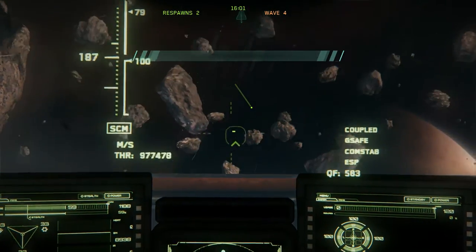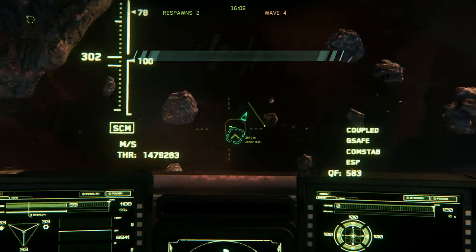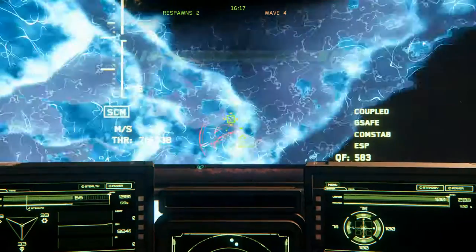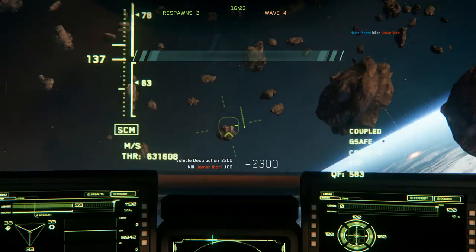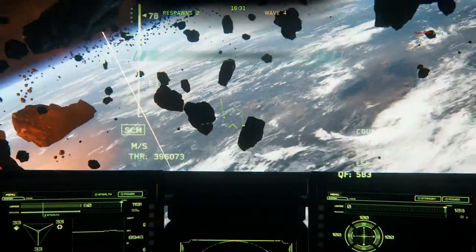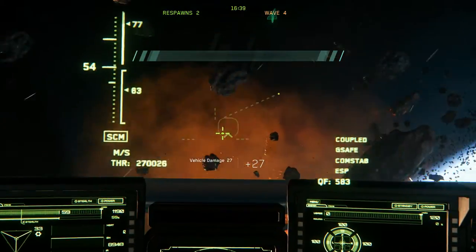There are two tips that I've got that are going to help improve fighting. When you have a target locked, you can hit the M key, and what that does is it actually matches your target's velocity. When I was new I didn't know that — I was just trying to dogfight like flying a jet in an atmosphere game. M matches your target's velocity. It's kind of like an adaptive cruise control. You can get on your target, follow them around with a reticle, and then maintain a very close distance to where you originally set it. It changed my dogfighting skills greatly.